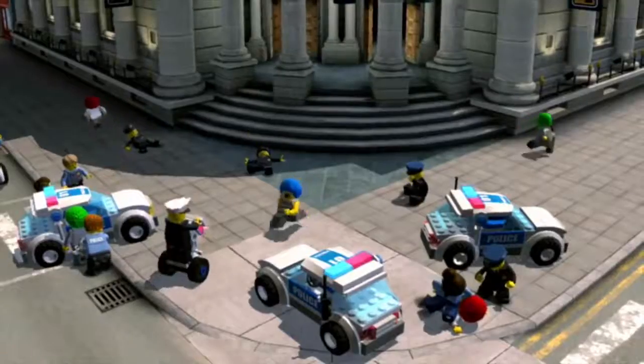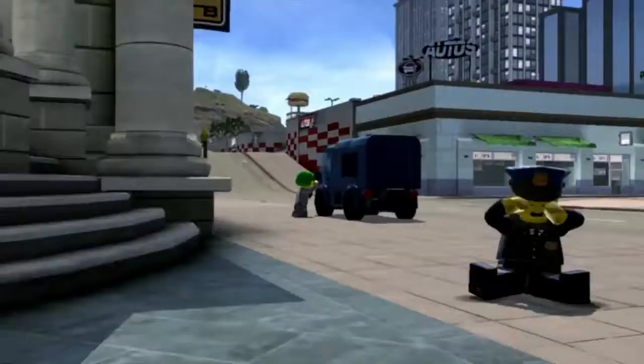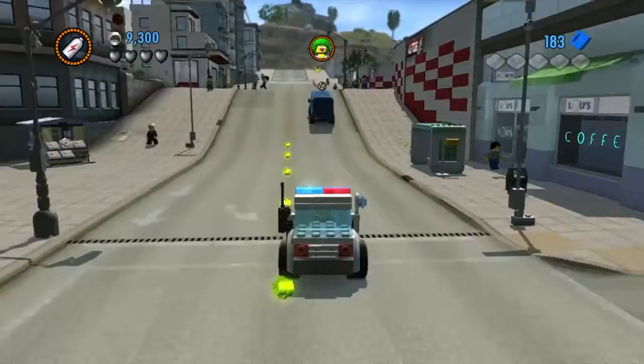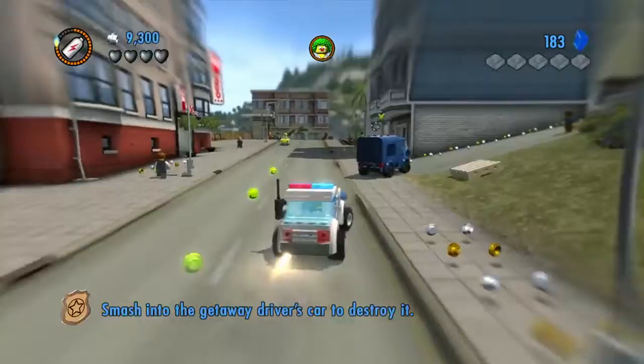It's Alex from NintendoLife here, and today we're going to have a look at LEGO City Undercover on the Switch and the Wii U. Now it's no secret that this previously Wii U exclusive has a few performance issues here and there, but what we really want to look at is the difference in graphical fidelity from the Wii U version compared to the Switch version. And yes, of course, we're going to be looking at loading screens. Let's just get that out of the way and start off with one of those infamous loading screens.